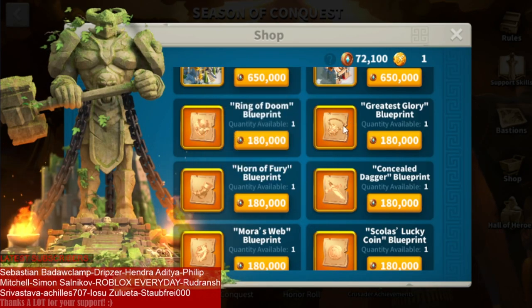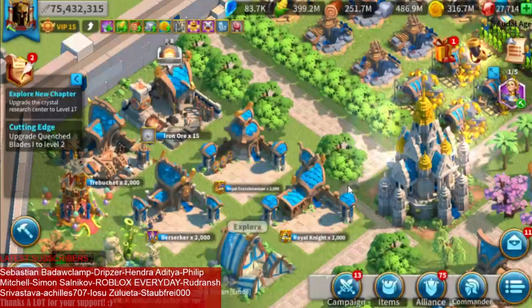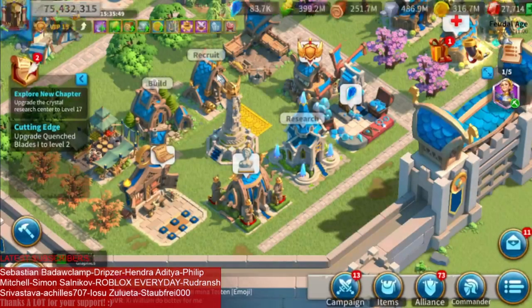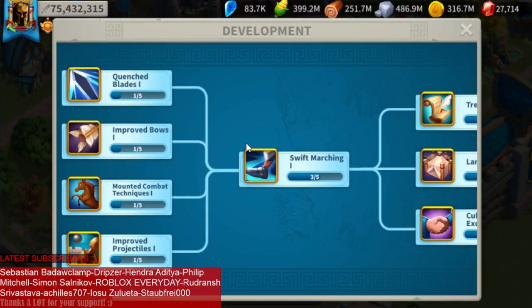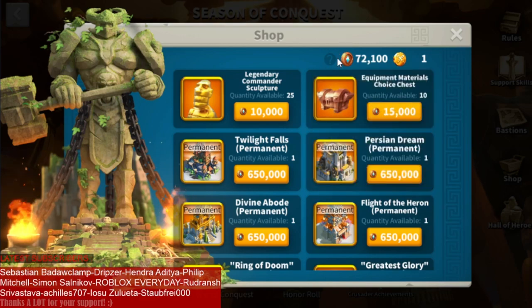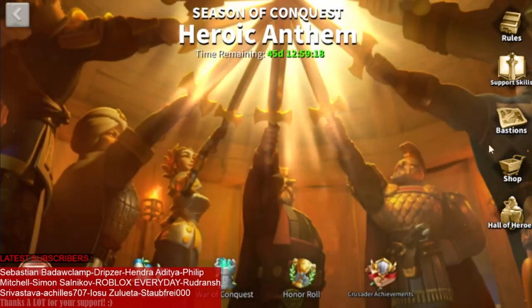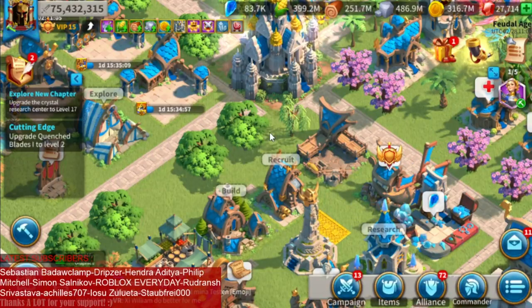So we've talked about Ring of Doom, Greatest Glory, Horn of Fury, Concealed Dagger, Mora's Web, Skolas' Lucky Coin, and Vengeance. By the way, I have a weekly video idea — what you can do week by week as a free-to-play or low spender. I've only purchased the Premium Crystal Supply for $5 and haven't purchased any pop-up bundles. I want to show you each week what we've done: what technologies we unlocked, how many season coins we accumulated, achievements, honor gained — all that good stuff during our KVK, our Season of Conquest Heroic Anthem KVK. If you're interested in those account update videos, leave that in the comments, or drop any video ideas so I can produce what you guys want most.